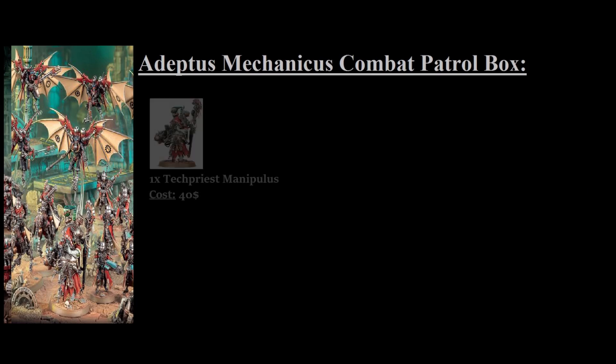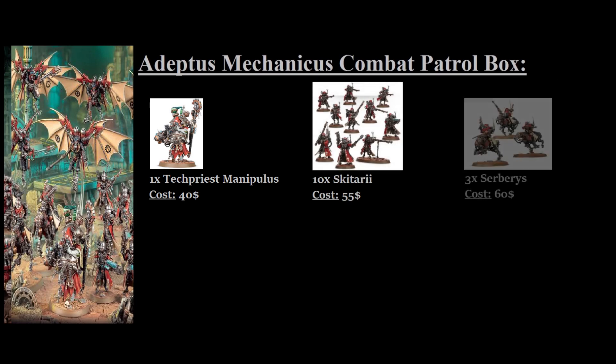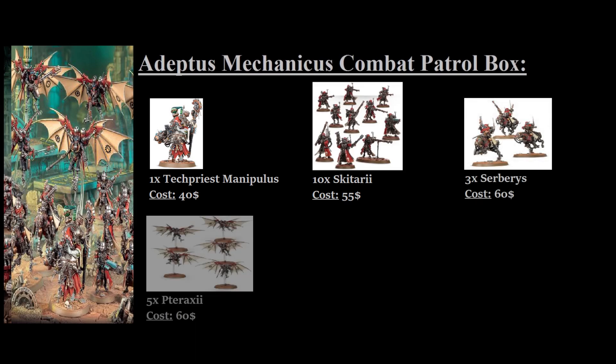Now let's take a look at the other combat patrol box that just recently came out. The new combat patrol comes with a Tech Priest Manipulus, which individually would cost you $40; a unit of 10 Skitari, similar to the previous combat patrol, which would cost you $55; 3 Serberys Raiders, which would cost you $60 individually; and a unit of 5 Pteraxii, which would cost you $60 bought individually.